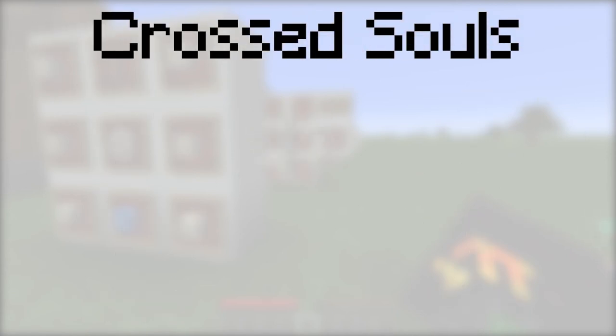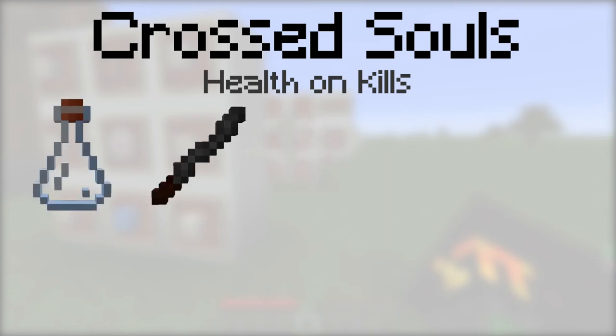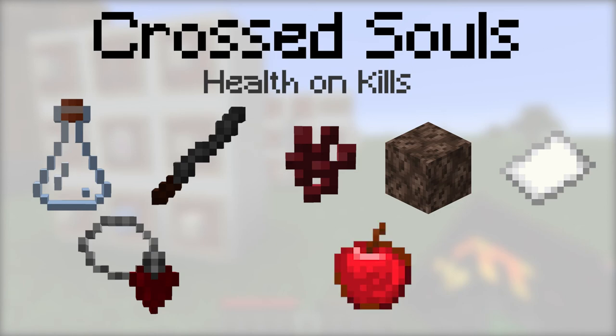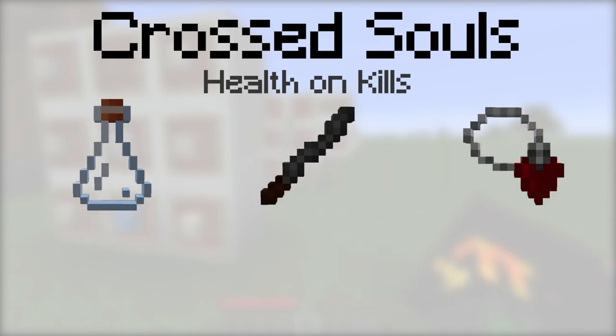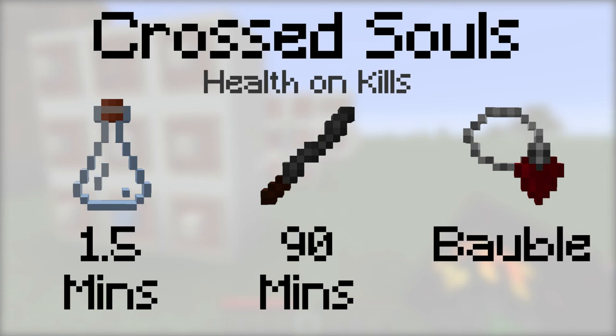Crossed Souls gives you the effect of regaining health when you kill a creature. To make it, place either a vial, an incense stick, or a tainted blood pendant, then a nether wart, a soul sand, a paper, an apple, and a bone into the botanical brewery. The vial will last for 1.5 minutes, the incense stick will last for 90 minutes, and it can be equipped with a tainted blood pendant.